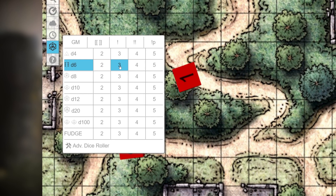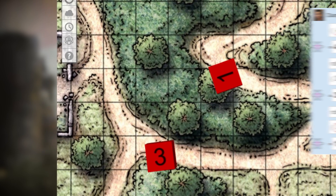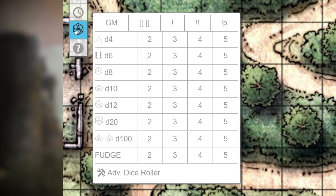Great! All these rolls will show up in chat with a breakdown of each die rolled. Okay, that's easy. But what are those quick options at the top?